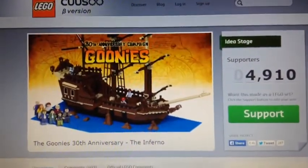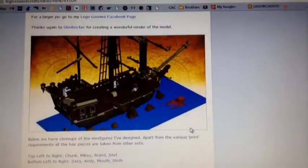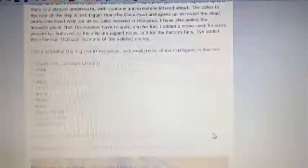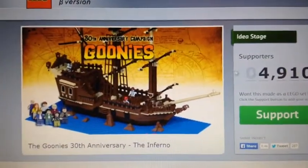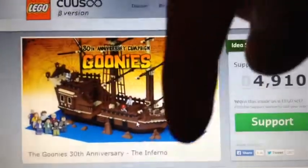Before I go, there is this Kuso project I found — The Goonies 30th Anniversary: The Inferno. I found it about a week ago, probably last Sunday. I thought it was pretty cool and I've been supporting a couple other projects. In the link there will be a description to where you can support it. Let's see if we can get it to $4,000 or $5,000, because that would be cool if this one could become a set. My sister was watching the film and now there's a Lego version of it on Kuso. In the link there will be a description to that.